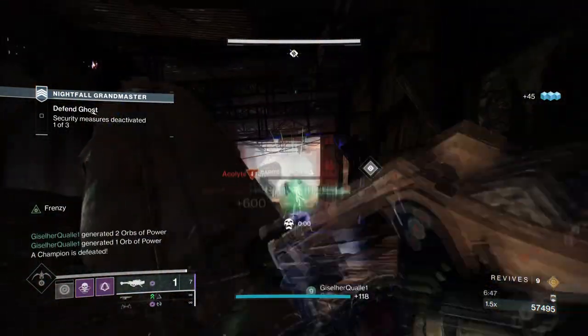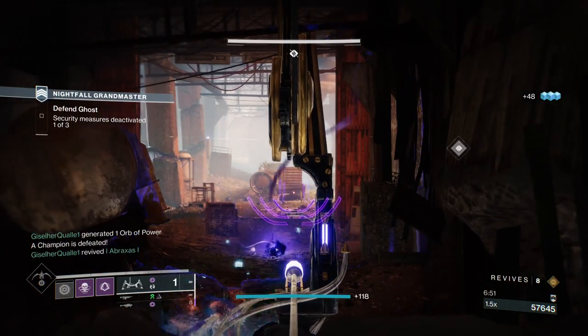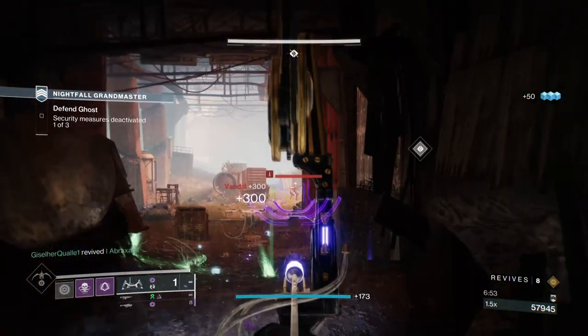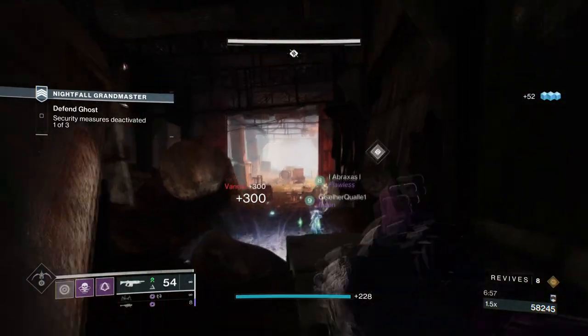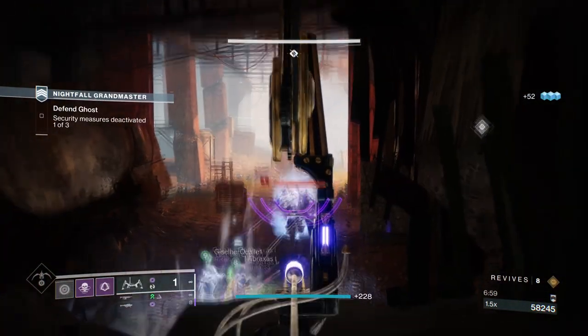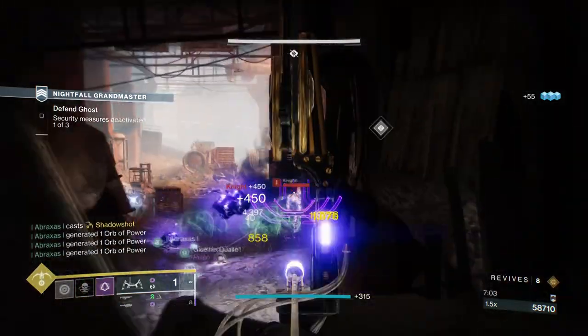If you want to expand further, you've got a number of ways around this. Echo of Instability is great when paired with your selected void weapon, as the volatile effect can spread to other targets once Tether is active. On the other hand, Echo of Reprisal grants super energy when surrounded, and this leans heavily into the nature of our build.